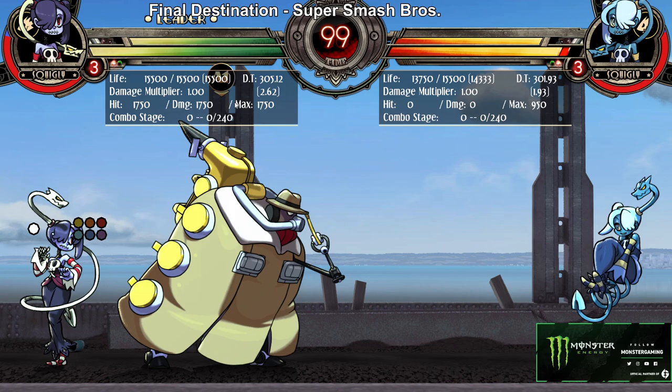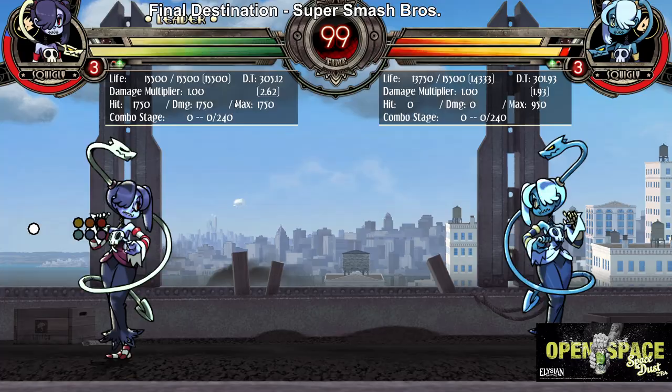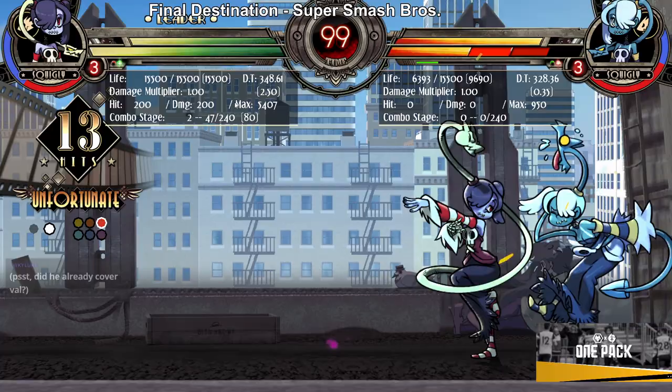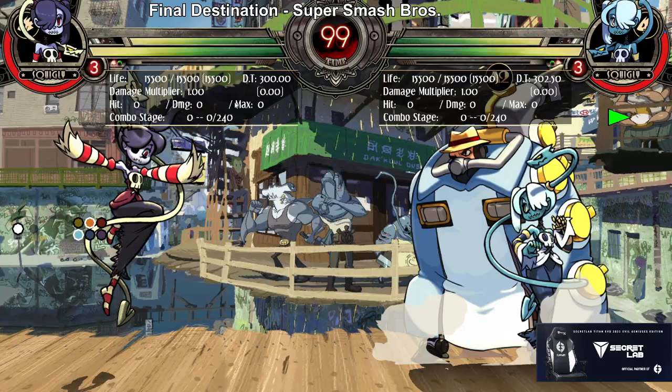This assist is arguably top two in the game — Heavy Brass. This is one of the two assists that if you pick it on your team, the way the game is played completely changes immediately. It's a horizontal armored assist that is a chunk of damage. If you need an assist that does damage, you can use it early in your combo and it'll give you a ton of damage. But the best thing about it is your ability to punish other assist calls with it.